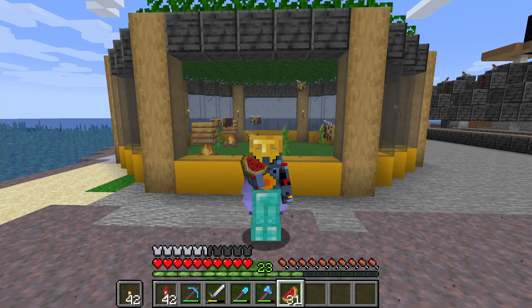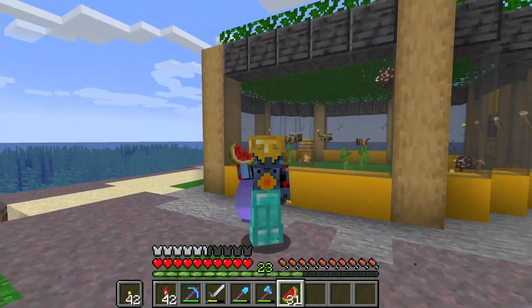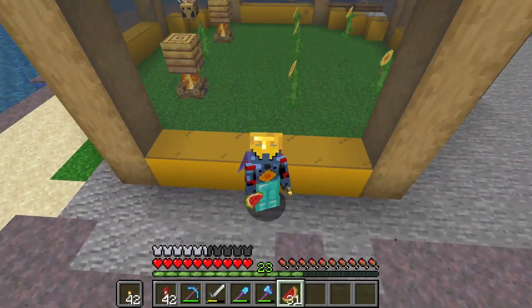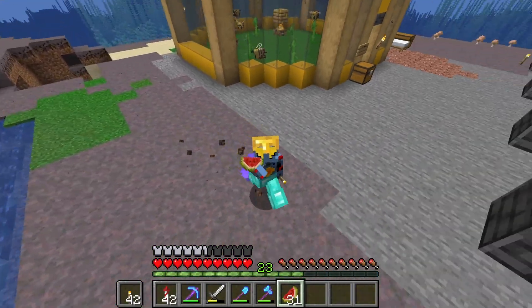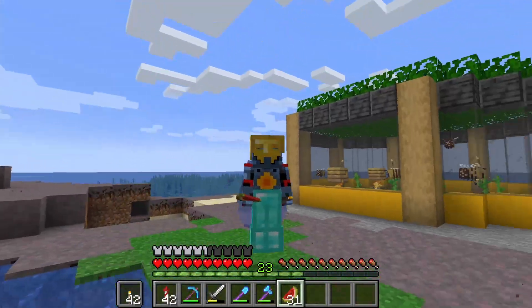Yo yo everybody and welcome back to Autograph, this is episode number 3 and we are over here at the Industrial District. We have a lot planned for this episode. As you can see behind me we are with our little bee friends, and we are going to be doing something with all of the honey and honeycombs that we have collected later on this episode. But for now we need to head over to the starter town to Mechanics Maintenance, because there's something there I want to build.